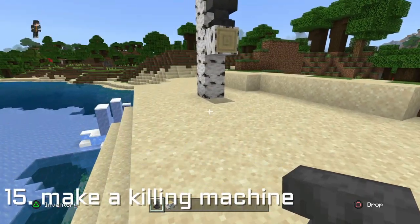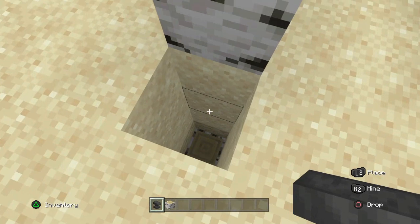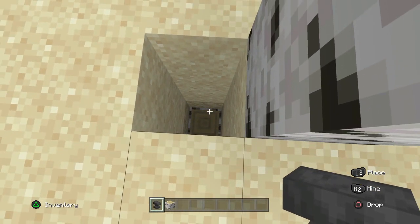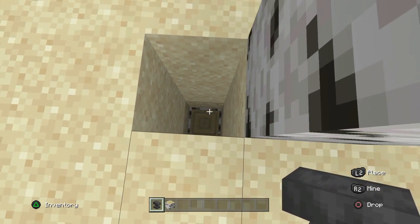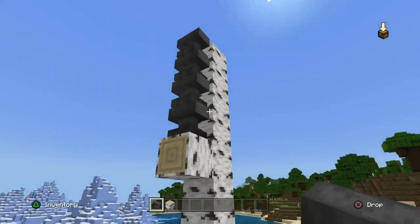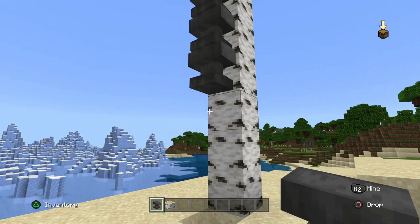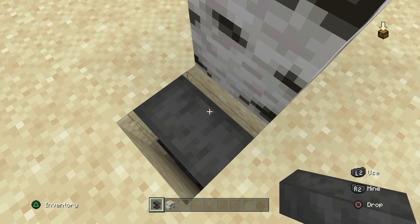Or if none of that interests you, you could make your very own execution chamber. This is just a little example — you put whoever you're going to execute in a hole in the ground, then stack up a load of anvils on top and let them go. And there you go, that should kill them.